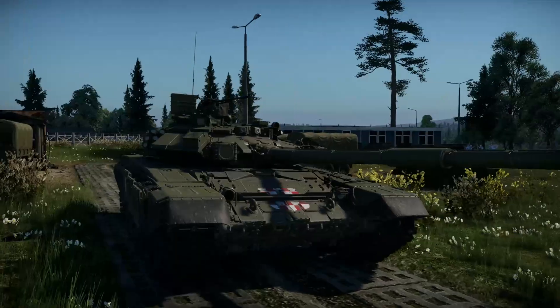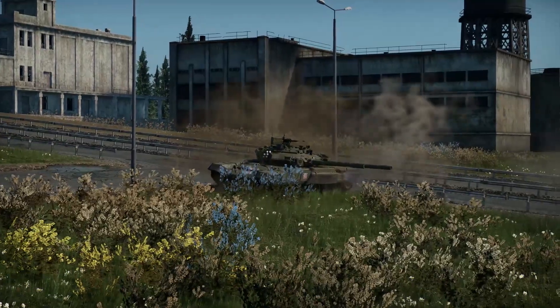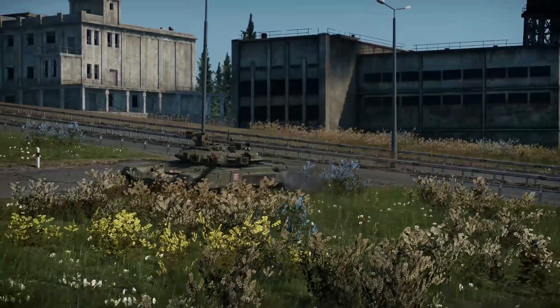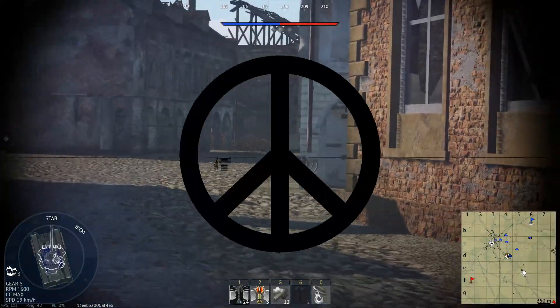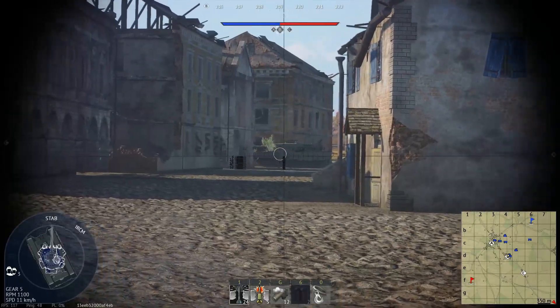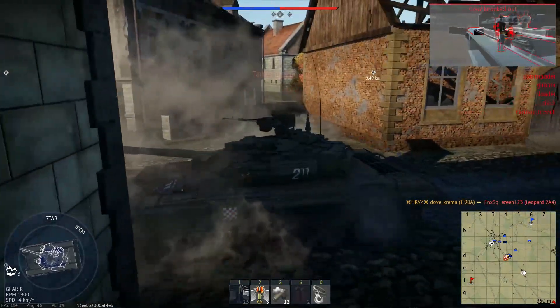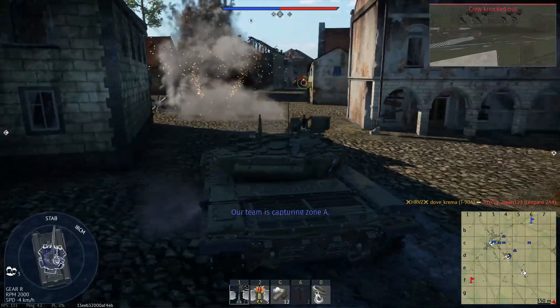This is the future. Icons. Classics. Symbols. They all mean something, but what if those icons and classics and symbols were all pieces of shit? Like the T90A, which is especially a hot steaming pile of shit.